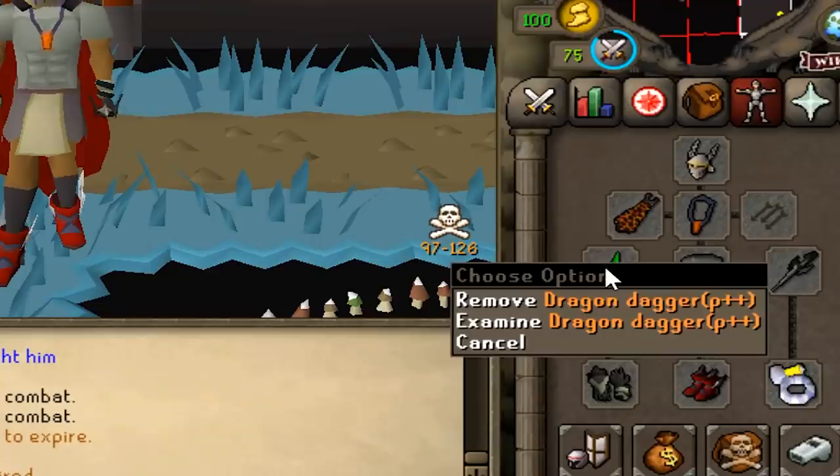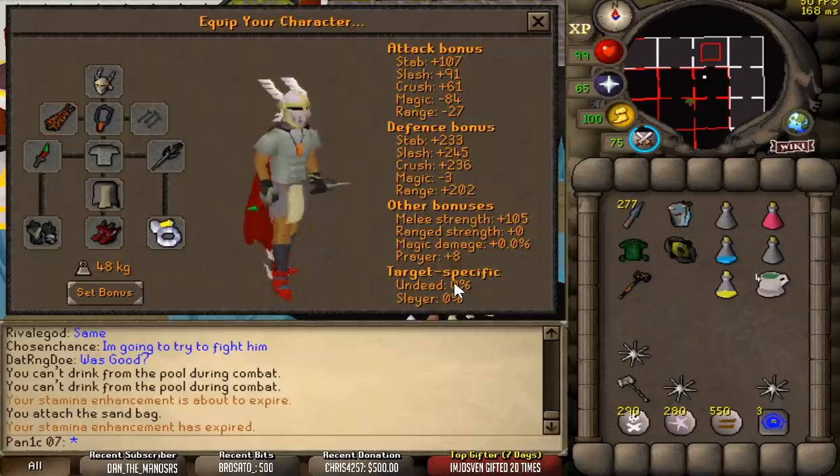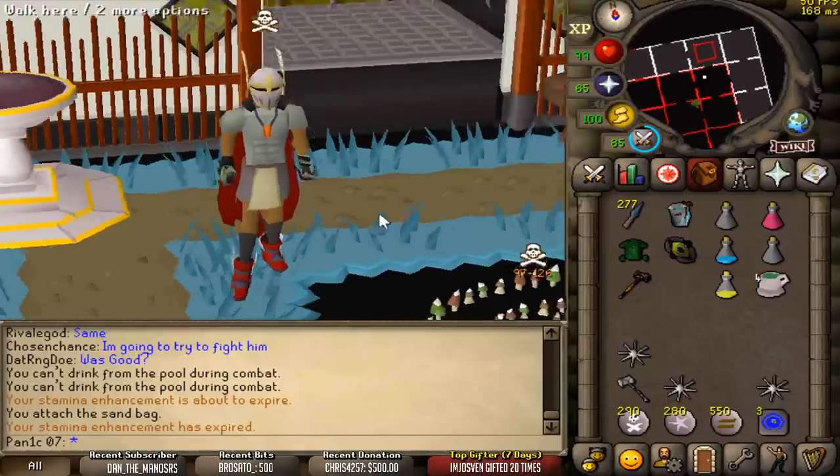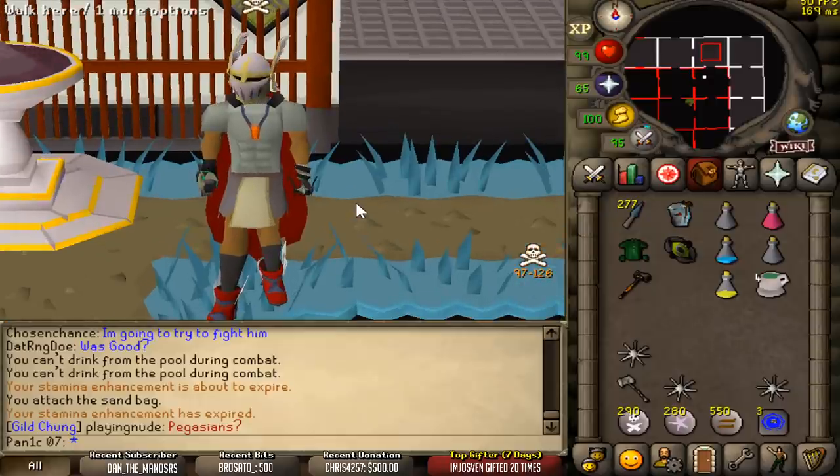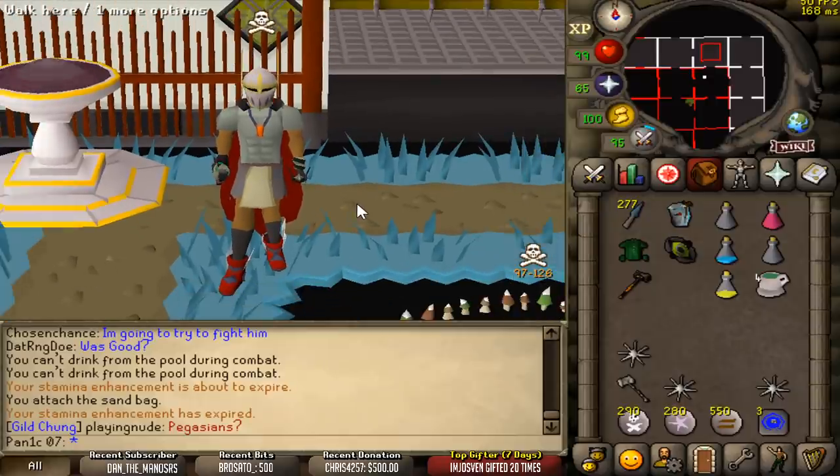Today's going to be all about the Dragon Dagger on a few different accounts at maximum possible strength. And of course, we are giving away an Elysian Spirit Shield, which are currently 900 mil, to celebrate 75k subs, which literally just happened. So thank you so much everyone for the support.